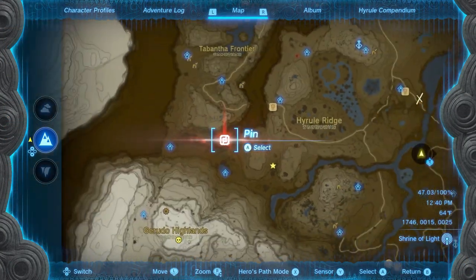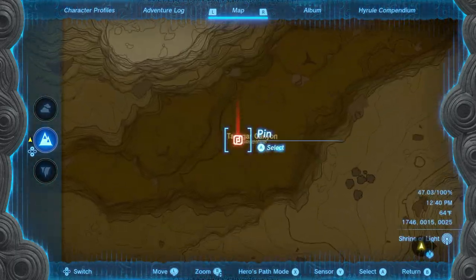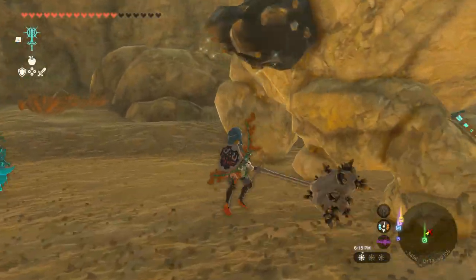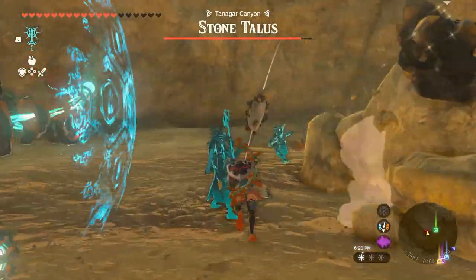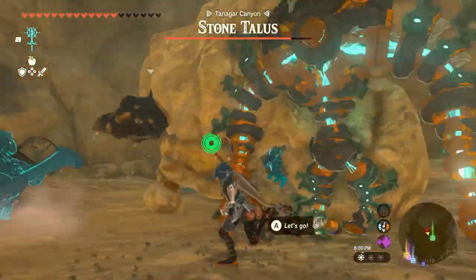And finally we have rare stone talus number 4. The ore on its back is in a bit of an awkward spot, but it's still a fairly easy fight overall, as long as you keep moving and avoid its attacks.